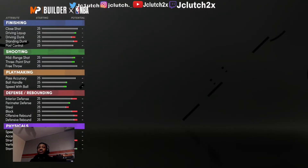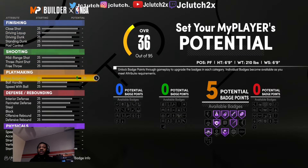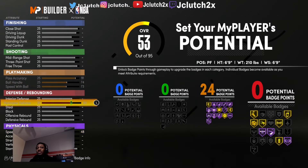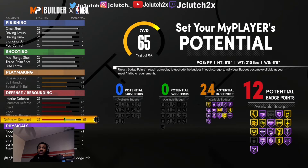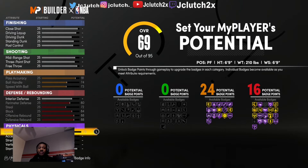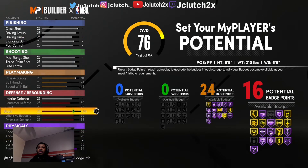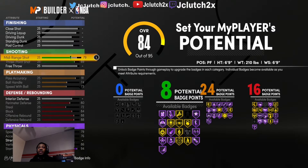All right, body type you can make solid. First thing you want to put up is the playmaker archetype. My perimeter defense is at 80 so I get clamps, steals, and blocks. I get 16 defensive badges with my speed, acceleration, vertical, and stamina all set up.